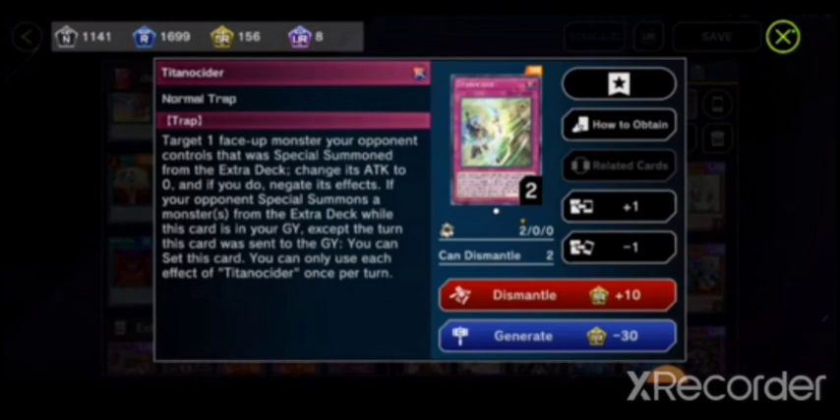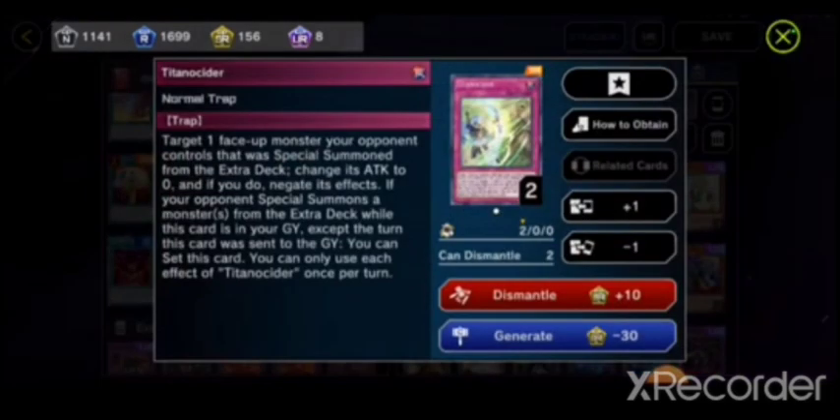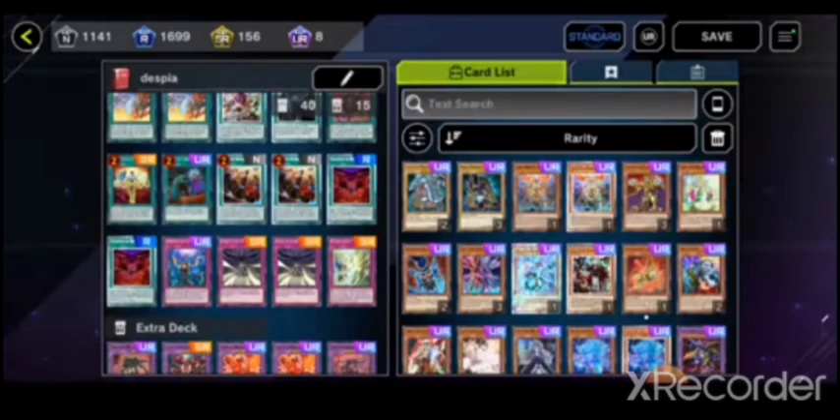One copy of Titanocider — target one face-up monster your opponent controls that was special summoned from the extra deck, change its attack to zero, negate its effects, and that is a permanent effect. If your opponent special summons monsters from the extra deck while this card is in your graveyard — except the turn it was sent — you can set this card from your graveyard to your side of the field. It constantly recycles itself, unlike other cards that banish after returning from the graveyard — that's why I only run one copy.